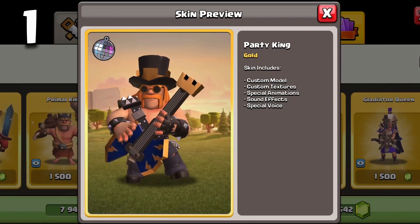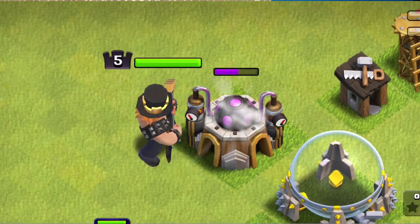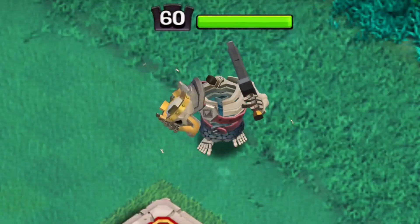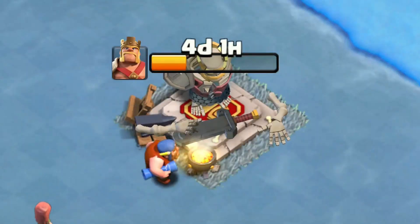Now I'm going to rank these skins based on my personal opinion for the skins I would buy with my gems. For the barbarian king, my favorite skin is the party king — that's definitely the one I would recommend if you want to get a lot of value and also a really cool skin. In second place is the skeleton king. His animations are really cool and super unique, so definitely a great skin for your gems.